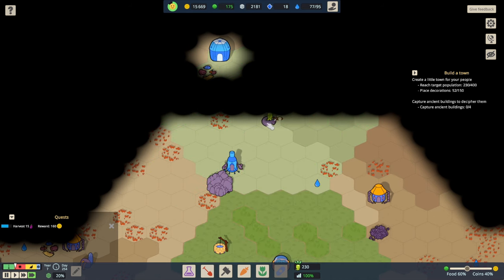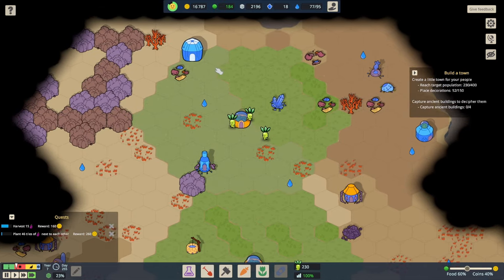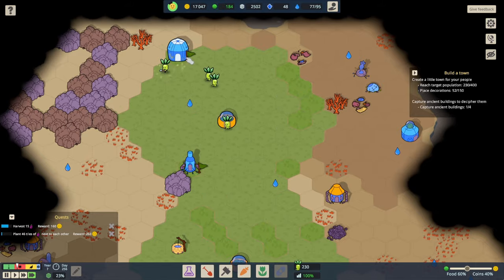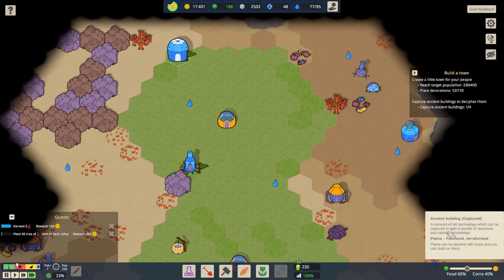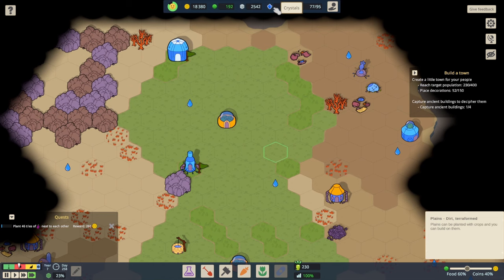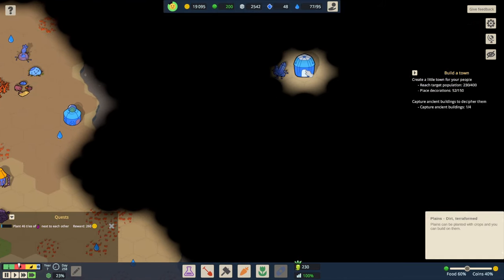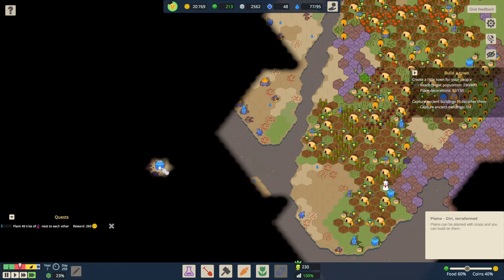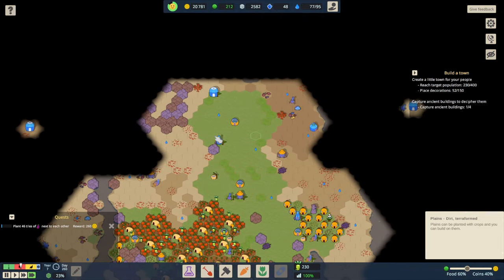If we put that outpost there, that works really well — that means we uncover all this. And I think we're at the top of the map, I don't think we can go any more north. There we go, it's right in the corner. So we are going to claim that — that's one of the four buildings we need to claim. The remnant of old technology, which can be captured to gain a bundle of resources and valuable knowledge. Now we've got 17,000 monies and quite a lot of food. The only thing we're kind of lacking is crystals.